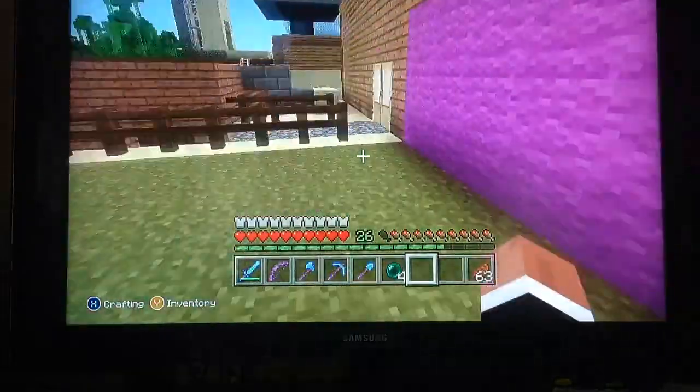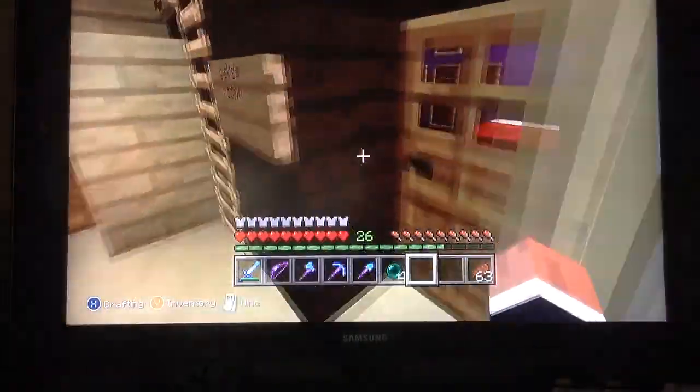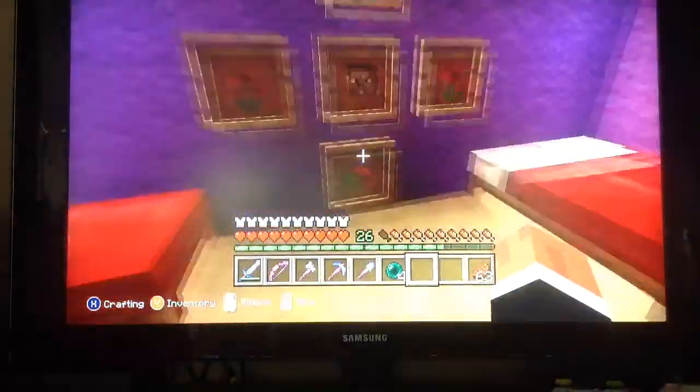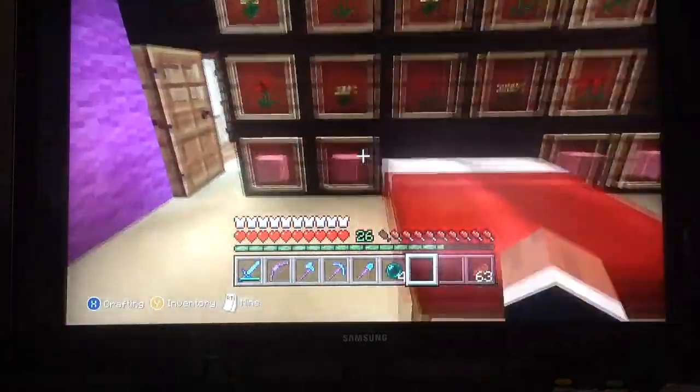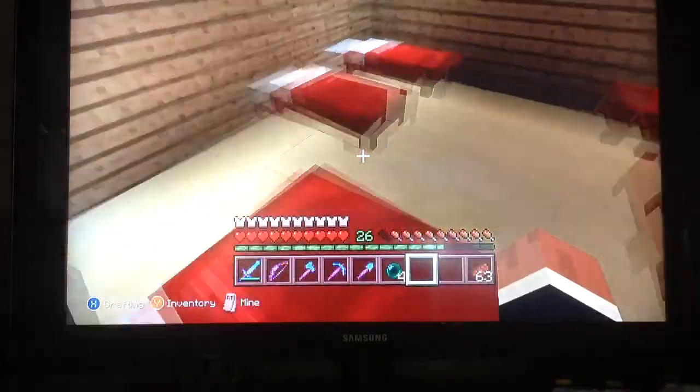The first thing I showed you is actually my house, and right next to it is the guest house. This is the girls' room — of course, we have flowers around Steve's head, and a whole bunch of flowers and pink stuff to make it look better. And here's the boys' room — just plain and simple, some beds and some lights.